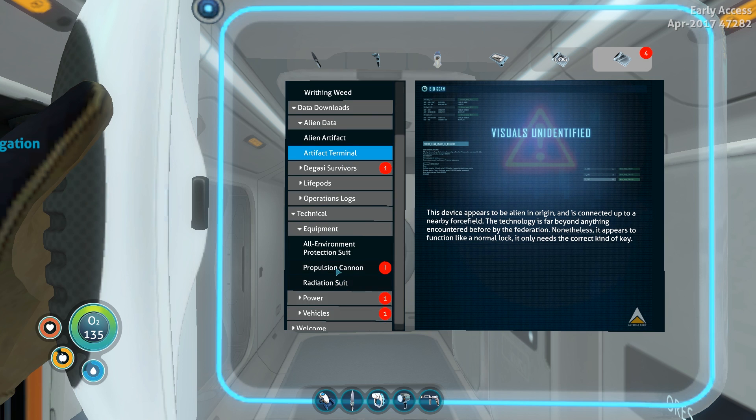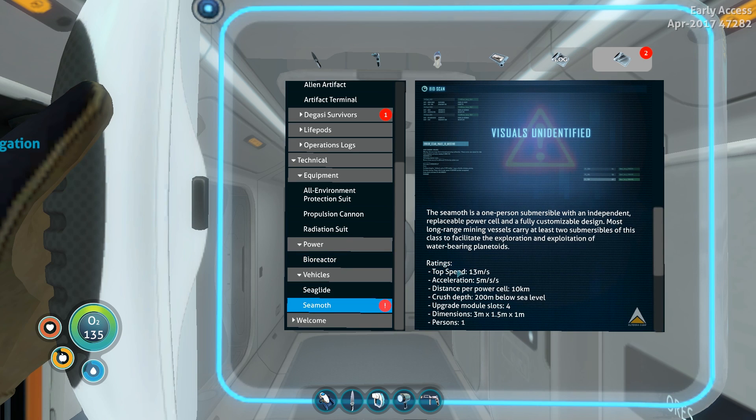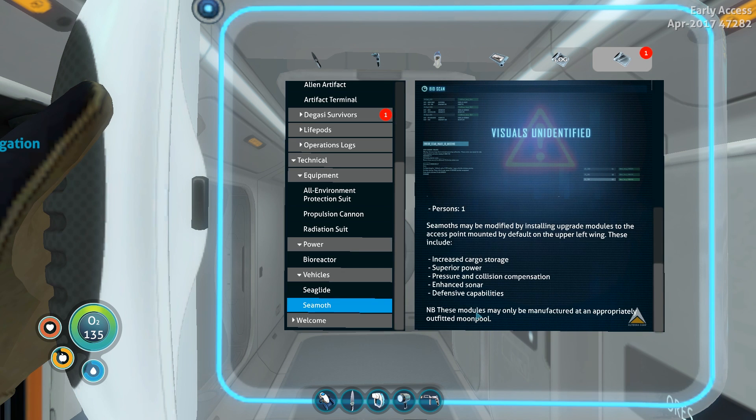Propulsion cannon: pull the trigger to lock onto and attract a single target object weighing less than 25 kg. The object can then safely be retrieved from the gravitational beam, or pull the trigger a second time to propel the object at speed away from the device — not recommended for use on organic subjects, so only for material things. Bioreactor accepts all plant matter from seeds and spores to mouldy fruits and vegetables, and also processes animal matter like eggs. The Seamoth is a one-person submersible with an independent replaceable power cell and a fully customisable design.